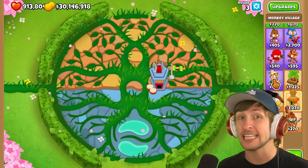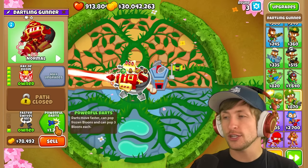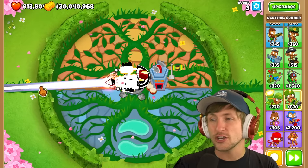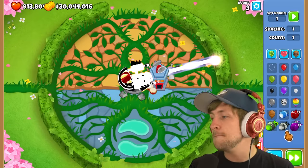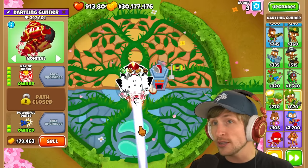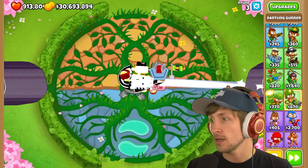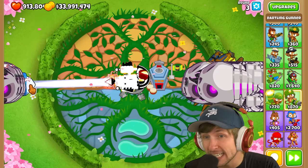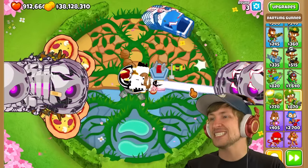Last but certainly not least and definitely one of the coolest — the Dartling Gunner. You go Ray of Doom and then get powerful darts — the off-path one — and you get a black and white ray. It's the Gray of Doom. Get it? Because it's a gray beam! And it is a massive damage boost. It just melts BADs. Let's try 999 BADs — oh my goodness, look at it! It literally can deal with an infinite number of BADs. I can just spin it around. That's so good!